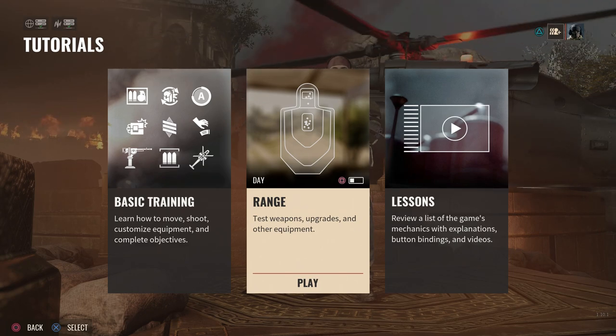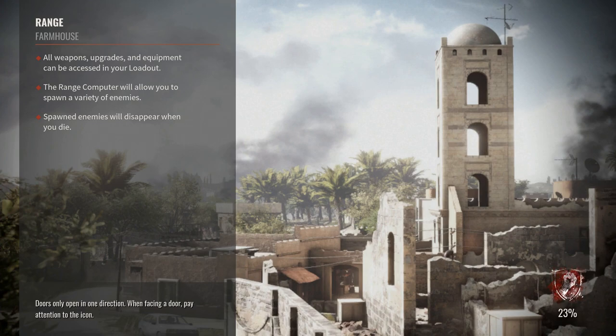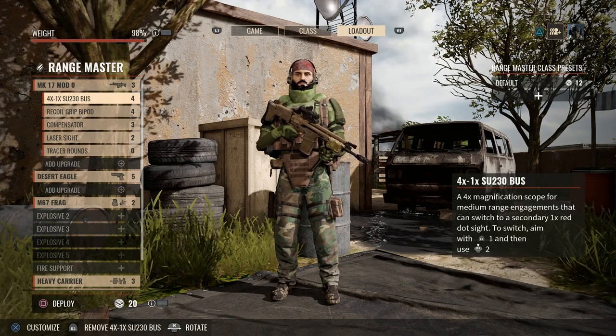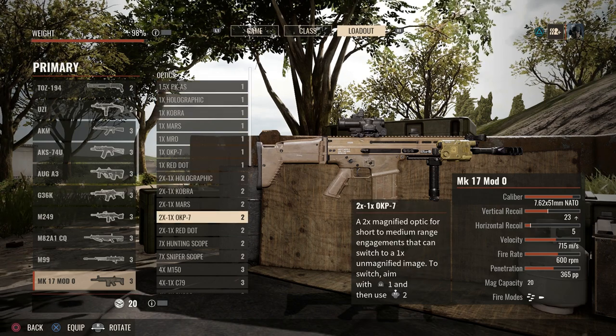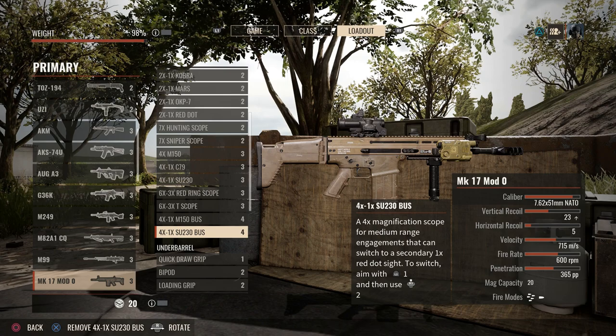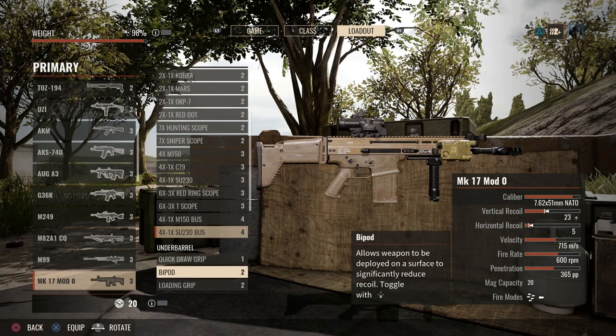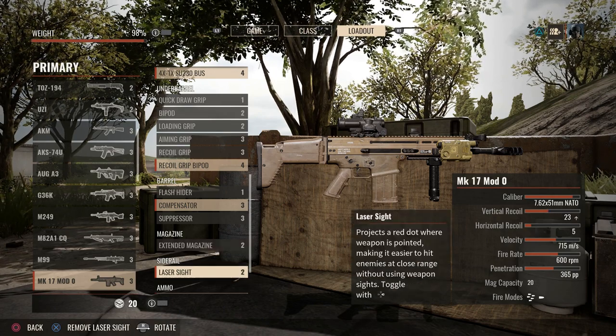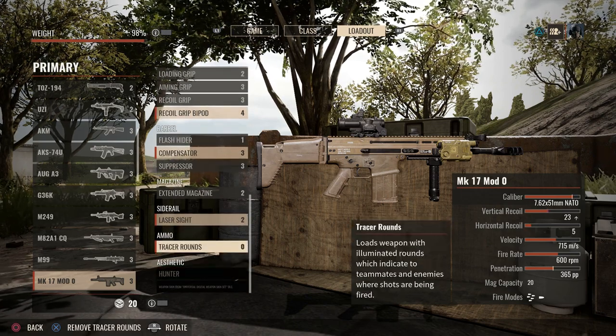Now let's jump into the gun range quickly and take a look at some different mechanics. As we jump in here, this is going to load — it just allows us to spawn AI enemies and play around. We'll build up our kit quickly. I'm going to select my pre-built Mark 17 Mod 0, that's the SCAR Heavy. I'm running three points with a 4x1 SU-230 BUS optic, bipod, four grip, compensator for recoil control, standard 20-round magazine of 7.62x51, laser sight — PEQ-15 on the right-hand side rail — and tracer rounds selected.